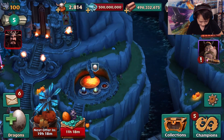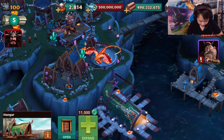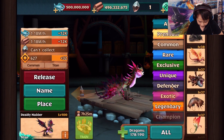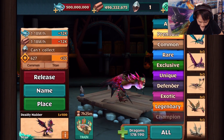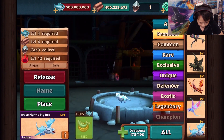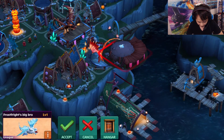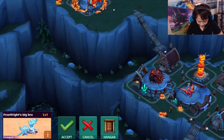It's not here. It's in this thing. So it is available for a limited time for you to get. And here it is - it is the Frost Fright, the big bro, or big brother, whatever you want to call it. And he's really, really small - I got to say he looks really, really tiny.